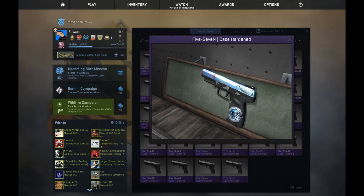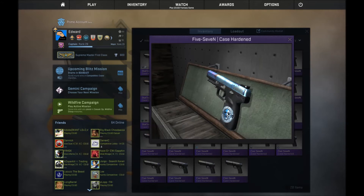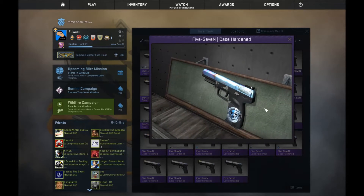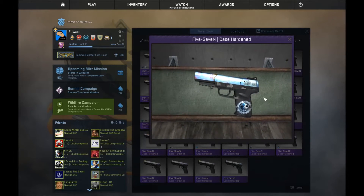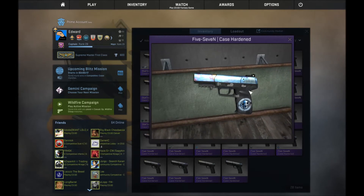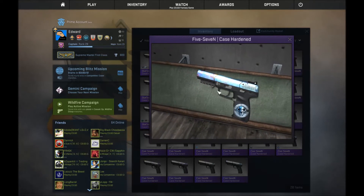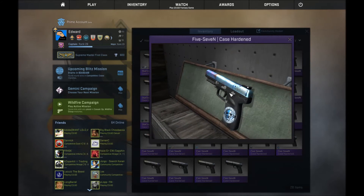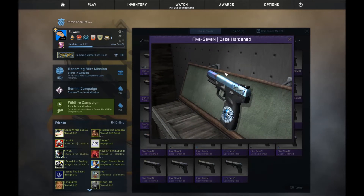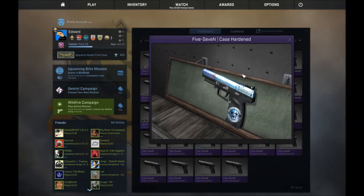The most important thing I can tell you at the start is that if you have a close to 100% blue pistol, which is very clean, you have a lot of money in your inventory. As far as I know, the most expensive 5-7 that was sold costs around $5,000.